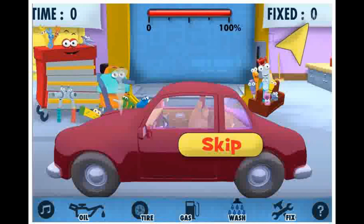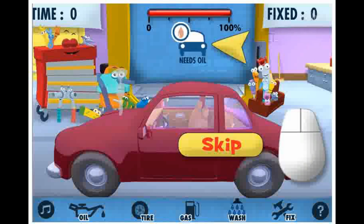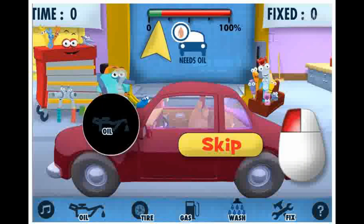And this shows you how many vehicles were fixed. To find out what's wrong, listen, or you can just look here. Then click the object here that matches the problem, and drag it to the problem area. You'll know where to drag it because you'll see one of these. You need to keep your mouse clicked down until the bar is filled.